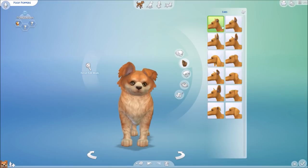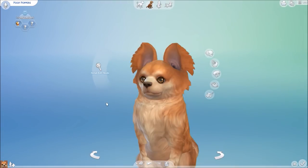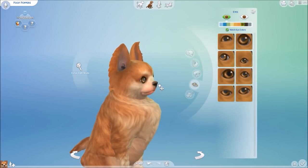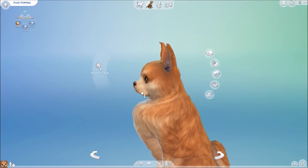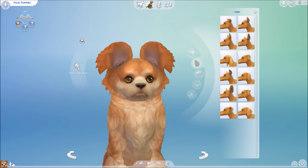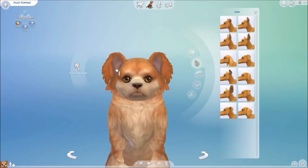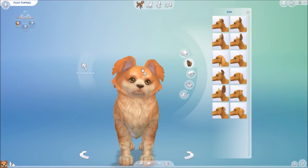If you are an animal lover, I can highly recommend this pack. You can toggle everything from the nose to the ears to the eyes. You can change the fur type — there are at least eight different fur types, possibly more. There's also a detail mode like in Create-a-Sim, so you can get really close to the dog's face and toggle fine details like the pupil and ears.